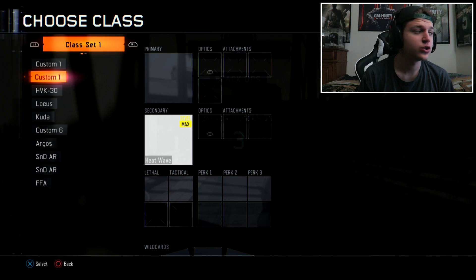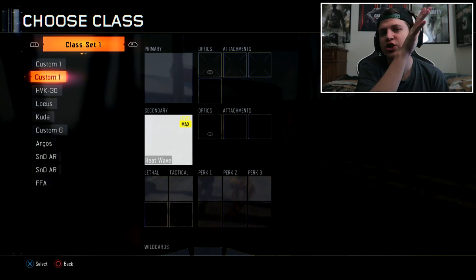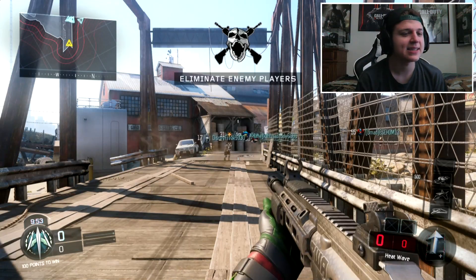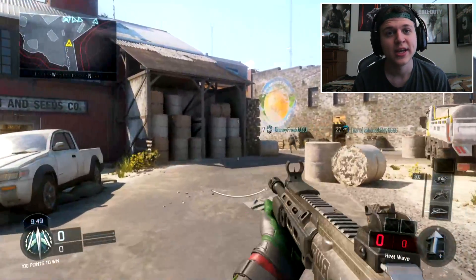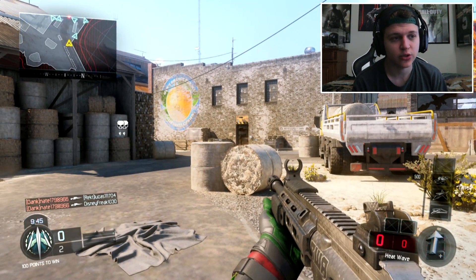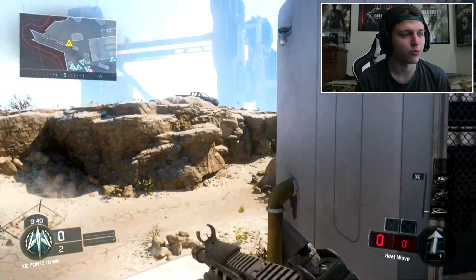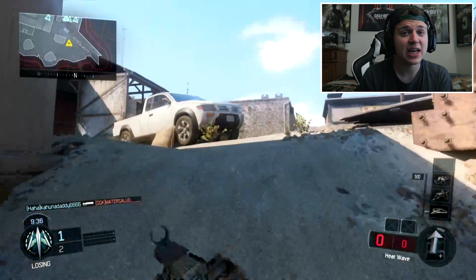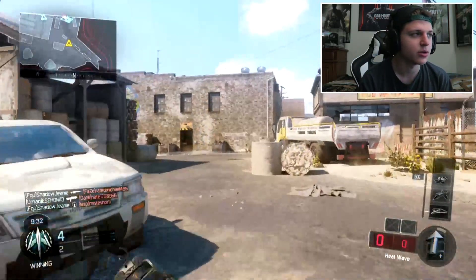Once you join the game it'll show the Heat Wave, then a white box — just click that and you'll see the M27 in Black Ops 3. You can't actually shoot this weapon, which is a little unfortunate. If you press R2 it takes it away and just switches to your fist. You can't even knife with it either.